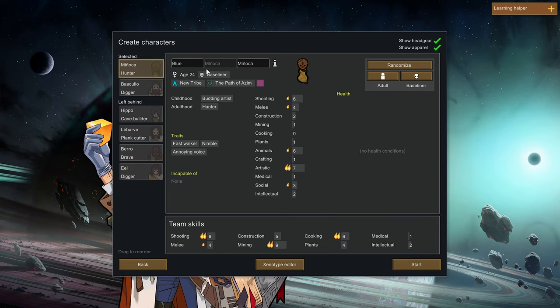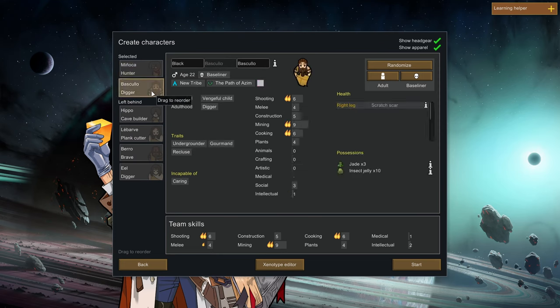Let's look at Manyaka. Decent at shooting, okay at melee. She has Fast Walker, Nimble, and an annoying voice, so she probably won't get along well with others. But she can hold her own in a fight, and Fast Walker and Nimble are two pretty awesome traits. She's 24 with no pre-existing health conditions. We'll consider her.